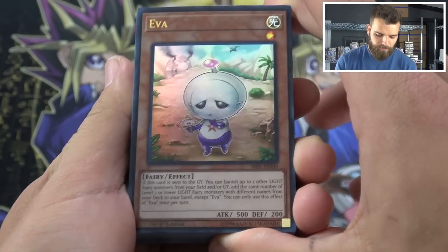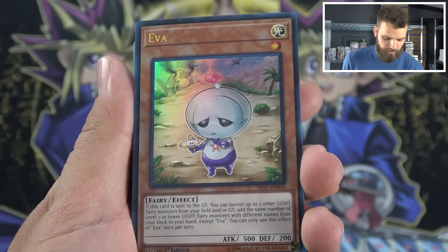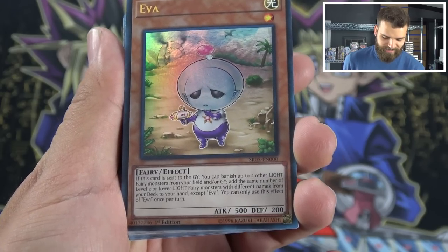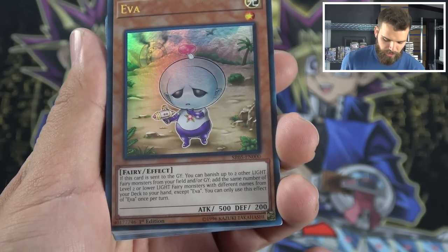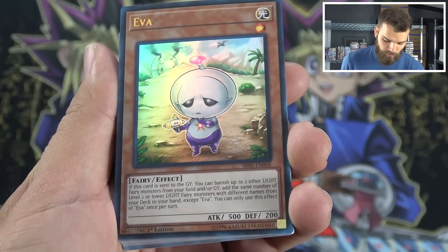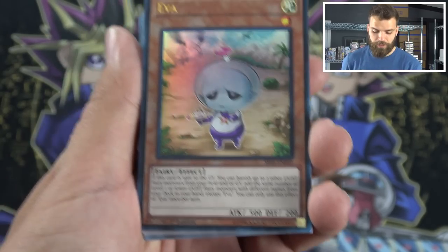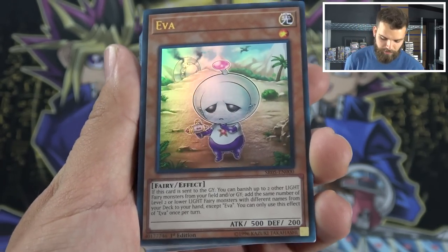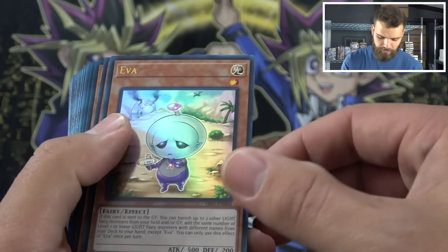So here are the foils. Eva is a little alien dude — he's like a freaking Teletubby with a ring on. If this card's sent to the graveyard, you can add up to two other light fairy monsters from your field and/or graveyard, and the same number of level two or lower light fairy monsters from your deck to your hand, except this card. It's an interesting effect and an even more interesting picture, but I don't really think this card would be played too much — maybe in some sort of low-level deck.